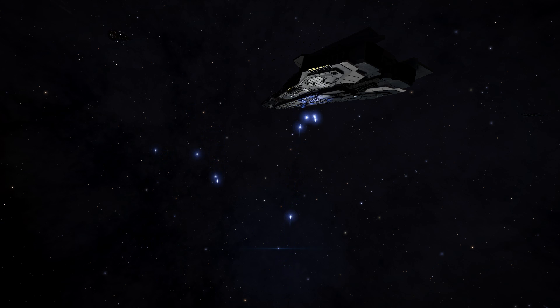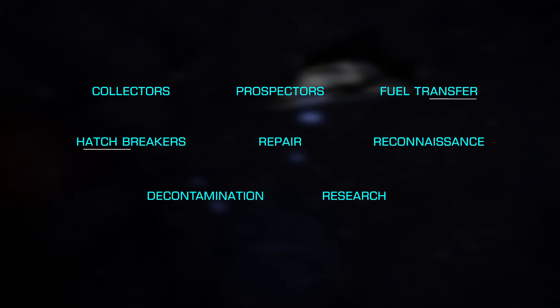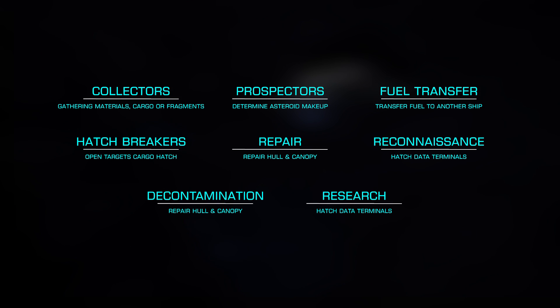There are eight types of Limpet Controllers available, with their various purposes on screen now. Every Limpet Controller will need to be paired with a cargo rack, as limpets are stored within them. Limpets can be acquired in two ways: purchased from a station under advanced maintenance, or via synthesis.